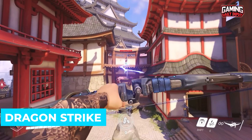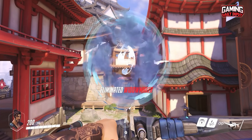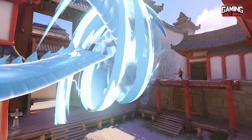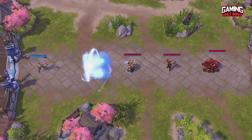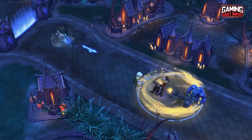Hanzo also has an ultimate ability called Dragon Strike. This causes a Dragon Spirit to be launched in front of him, which deals damage to any opponents it encounters and, if they remain inside, can also kill them. This ultimate's outstanding feature is that it will keep moving from where you launched it across the entire map.